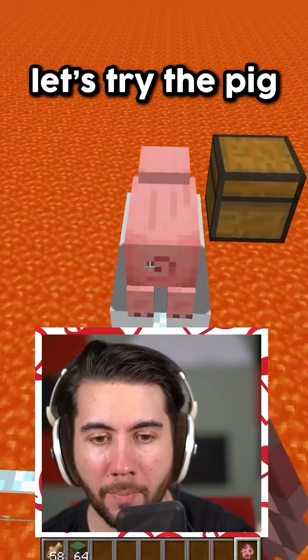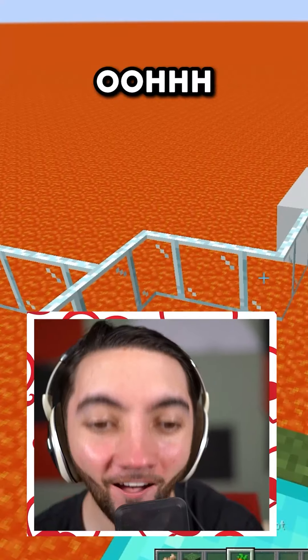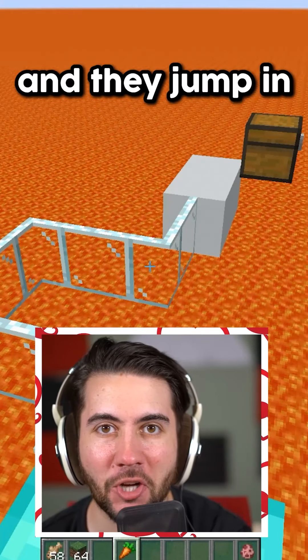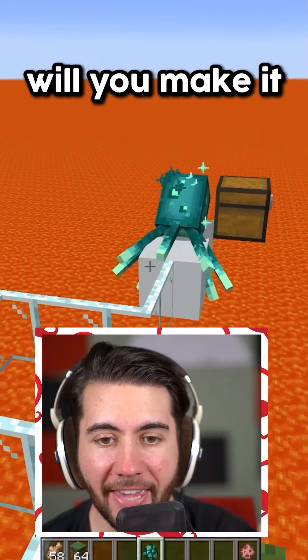One more till our mystery mob — let's try the pig. Pig, hopefully you can make it over here. Come on, buddy. They get so close and then jump into the water. Now for our mystery mob — the glow squid. Will you make it, glow squid? Come on, you can do it.